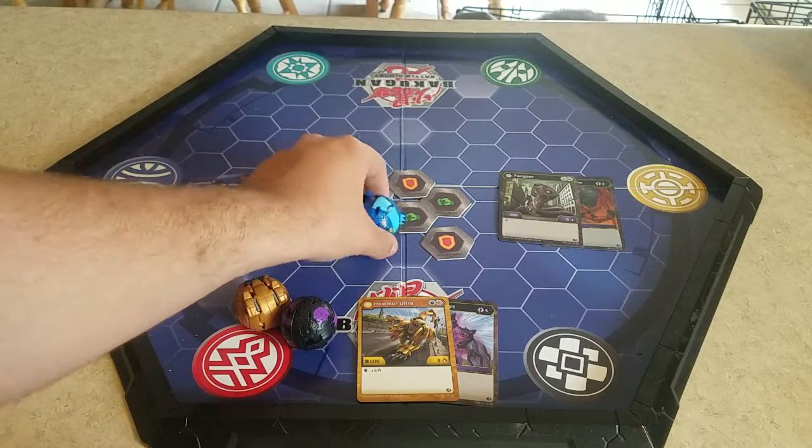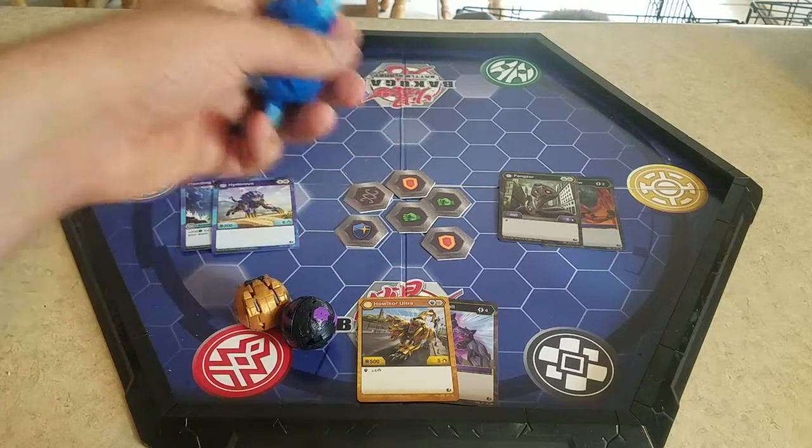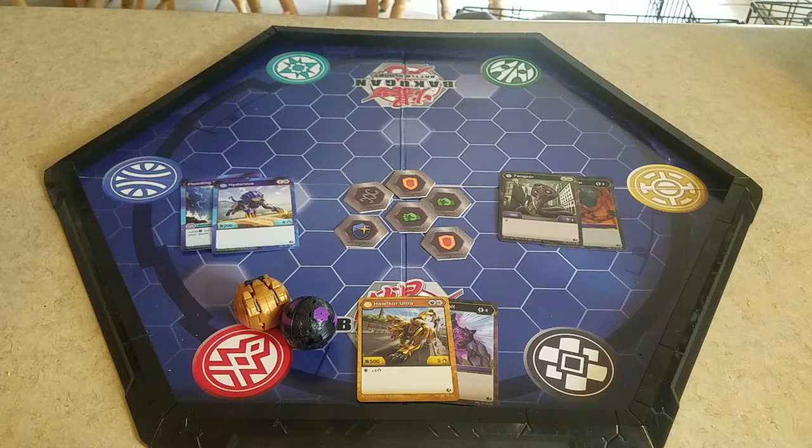We've already looked at Hydras — we just looked at the Chaos one. I know the diamond one's out, but I've never seen the diamond one yet — the diamond core. I've seen the diamond ultra, which is super easy to find, but the core one I've not seen. We have a Pyus one, a Darkest one, an Arliss one. We don't have a Ventus one — no love for Ventus Hydras.